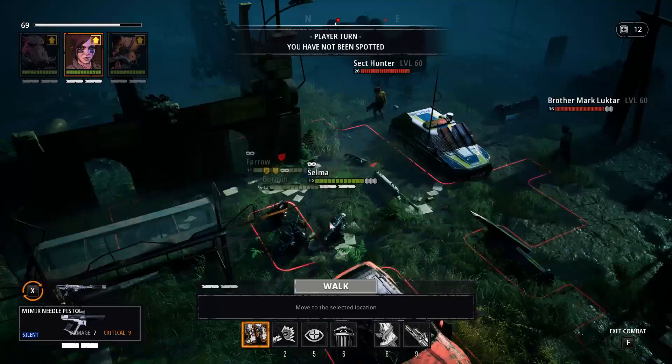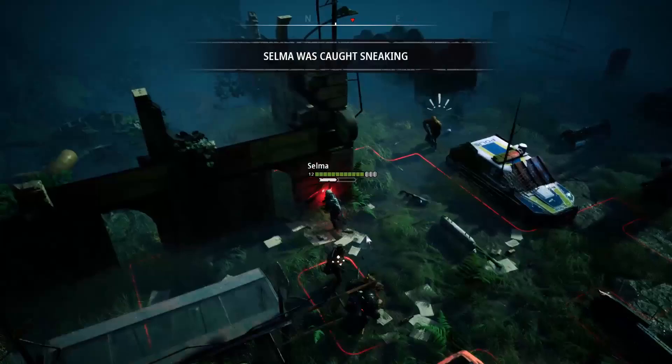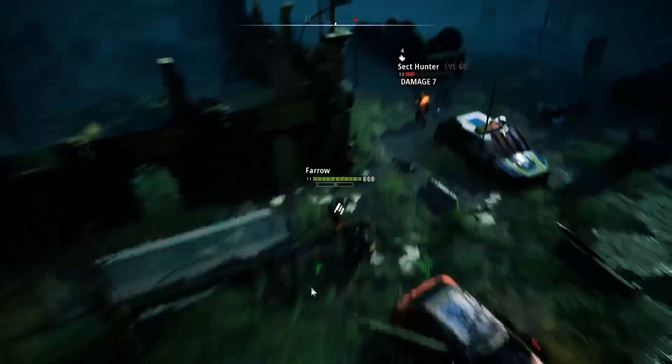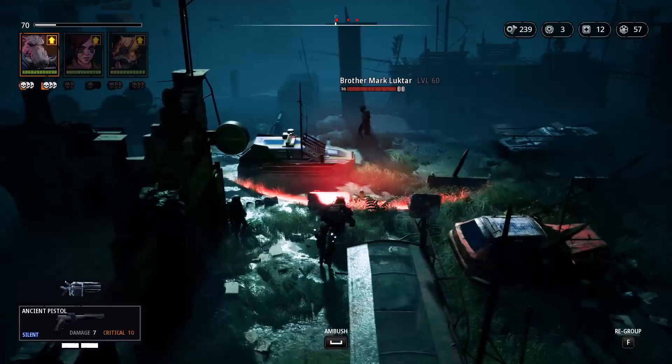We're going to start with this sect hunter. Move a little bit closer, just somewhere she has a 100% shot, and she'll be using her twitch shot. Now these hunters have HP of 26, not 24 anymore, which means you cannot kill them just by using Pharaoh's crit chance — you now actually need to use one of your abilities. That makes it a little more complicated but also more interesting. You can kill him like this while he's there.